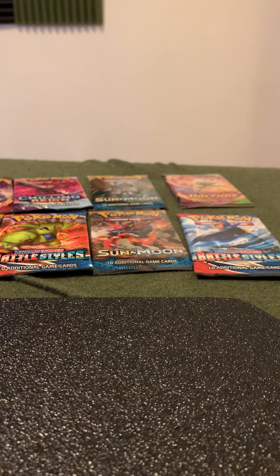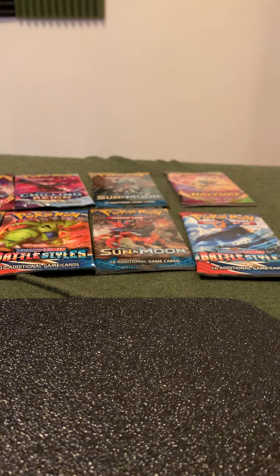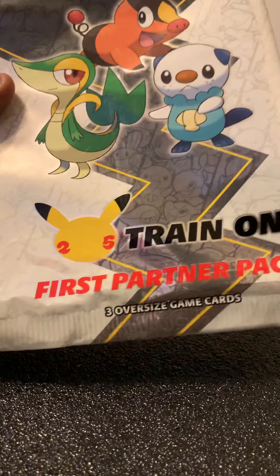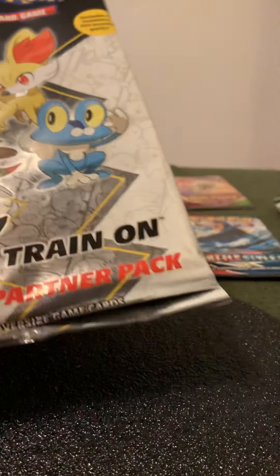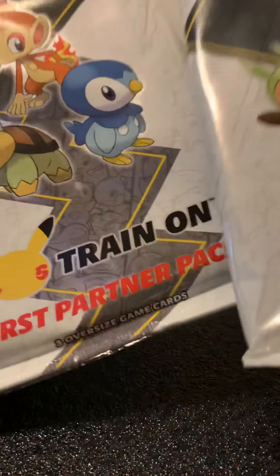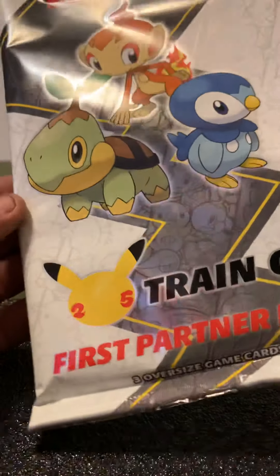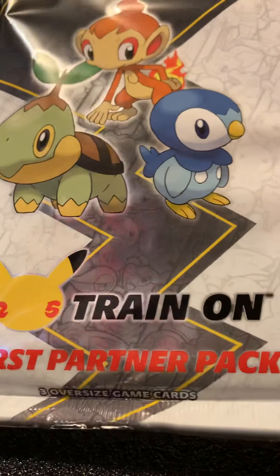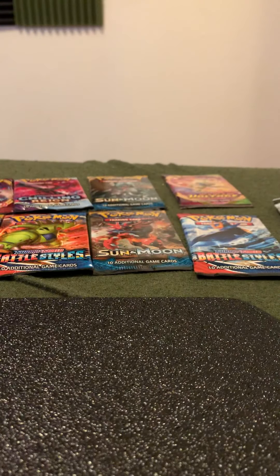What's going on guys, just here doing another opening. I've gone through some of the First Partner packs and pulled out a bunch of the single booster packs that they included. I'll be doing a review on these — they're actually pretty sweet. Cannot wait for the Totodile, Chikorita, and Cyndaquil set, as well as the original first three starters.